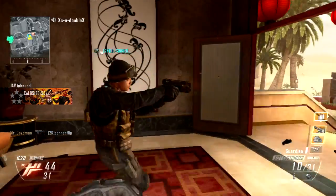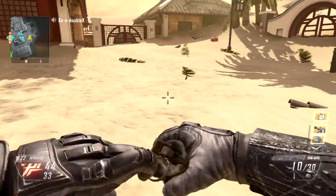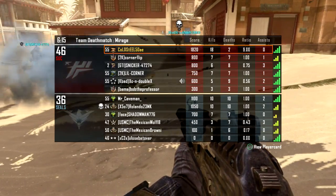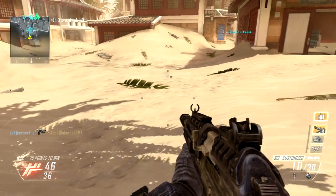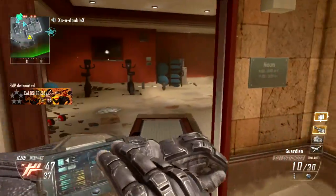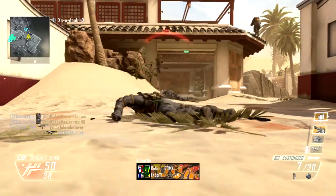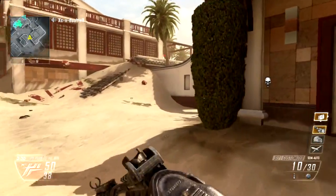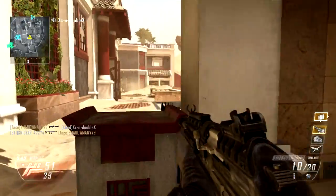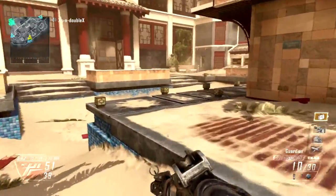Maybe I should use some of my killstreaks. When I do decide to use them — where should I put the sentry gun? I've never been on this level so I don't really know. Let me try to set out some of these — care package and killstreaks — if I can actually get around. I think what I'm going to do is set this one on the back right here and just see how that goes.